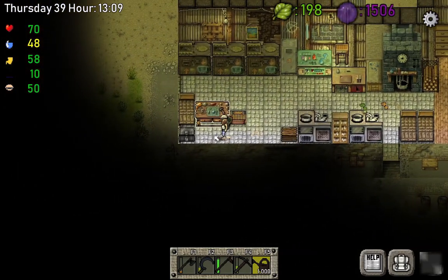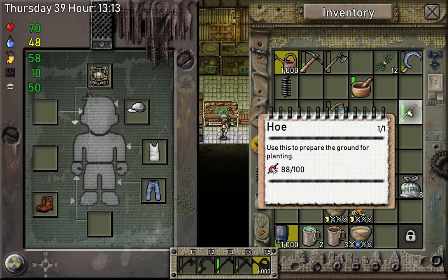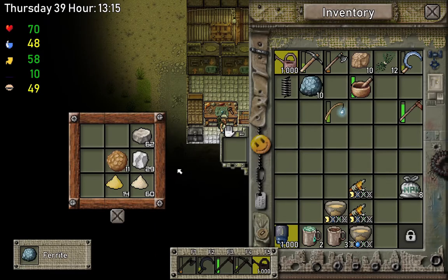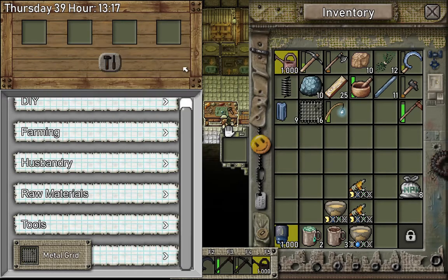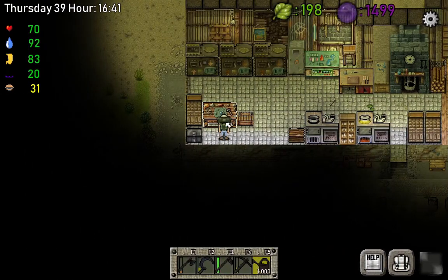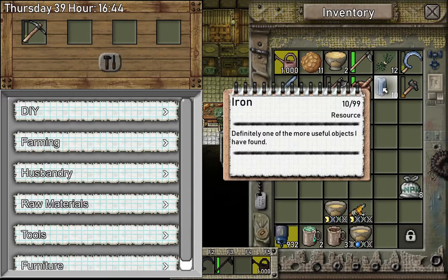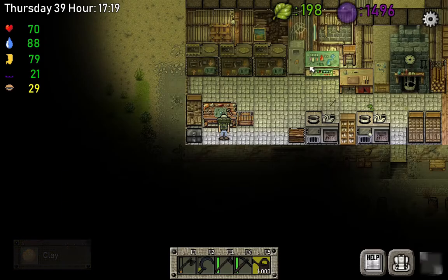Let's upgrade our tools. Every episode I'm gonna keep upgrading our tools. This time we're gonna upgrade our hoe — it's tier one and easy to upgrade to tier two. We just need clay, soil, ferrite, some planks, and the hoe. Then we'll upgrade our pickaxe from tier two to tier three using the pickaxe, iron bars, and clay. Alright, we are done with that.